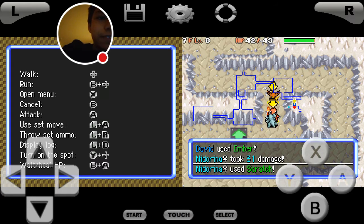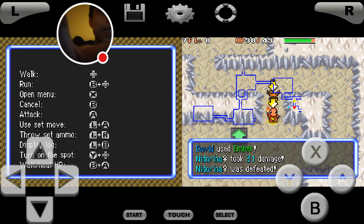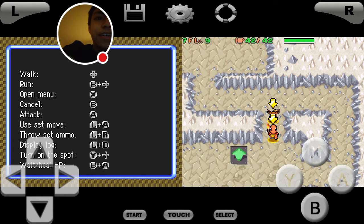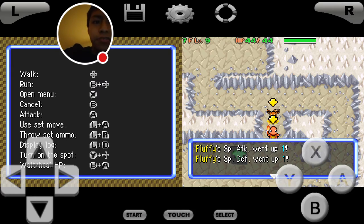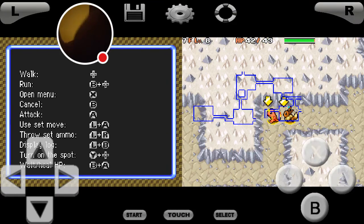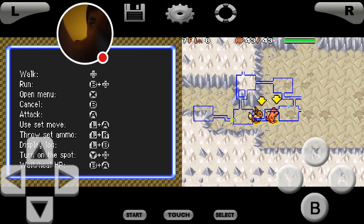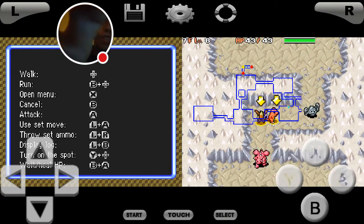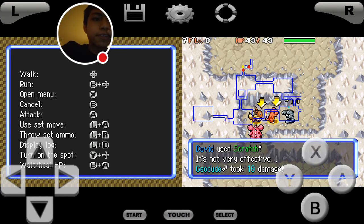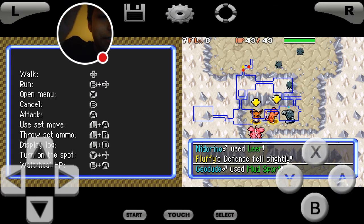If the Ember lands I'm fine with that, but the reason I'm not attacking physically is because these Nidorina have Poison Point ability — what that does, in case you new fans don't know, is it poisons you when you make contact with the Pokémon. A cool thing about Quick Attack is that it can kind of hit across the room, so that's a cool thing about Quick Attack as well.